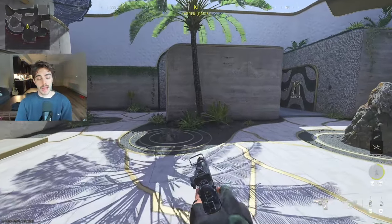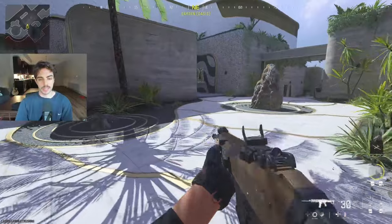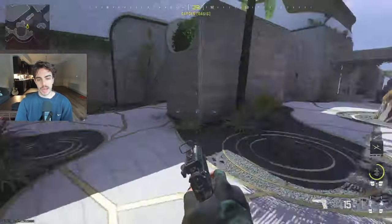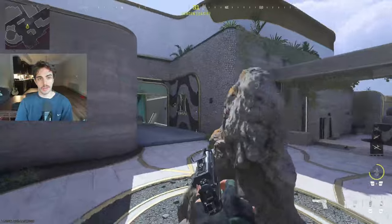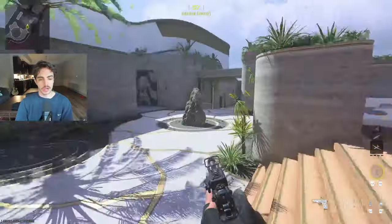Alright YouTube, today we're going to be going over the map Six Stars callouts. These are the quick callouts that we made as a team going into scrims this week. With this new map it's obviously going to be used in hardpoint and search and destroy, so let's get started.